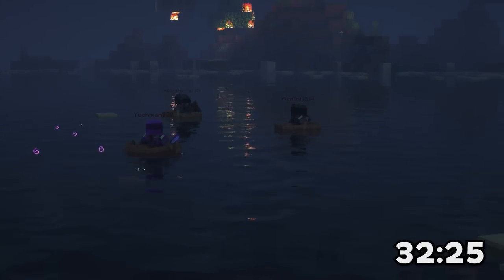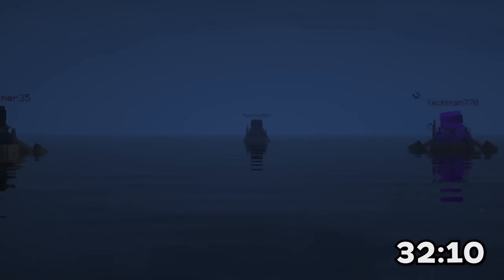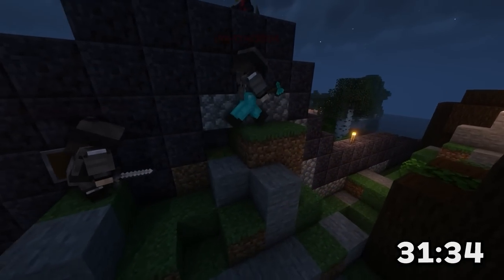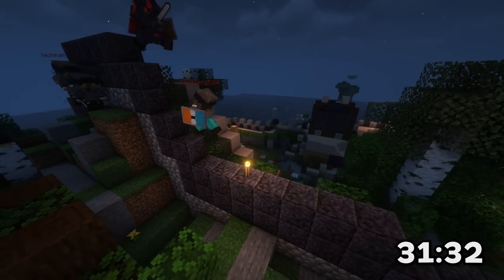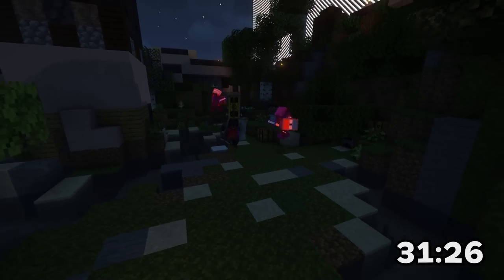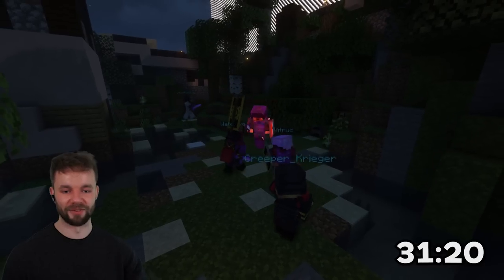It looks like the Dutch are forming up for an excursion. Look at the visibility — this is going to be so much easier for them to get in there without being spotted. We've got three Dutch soldiers versus only two Japanese defenders. Reinforcements are on the way — this could get messy. That was failed.